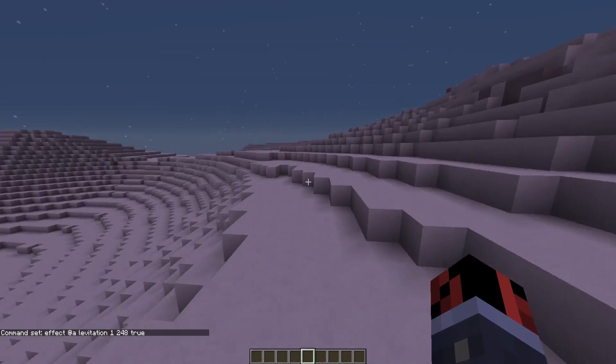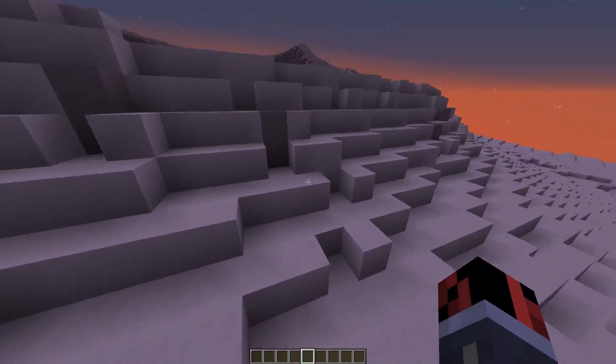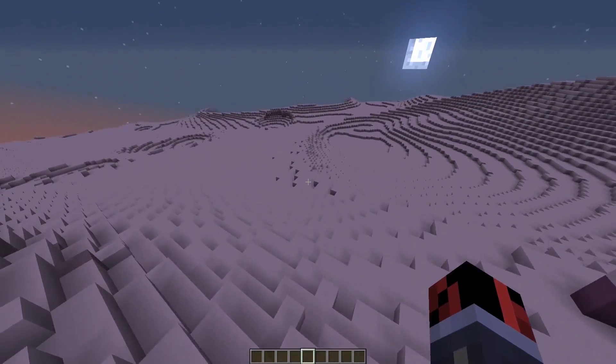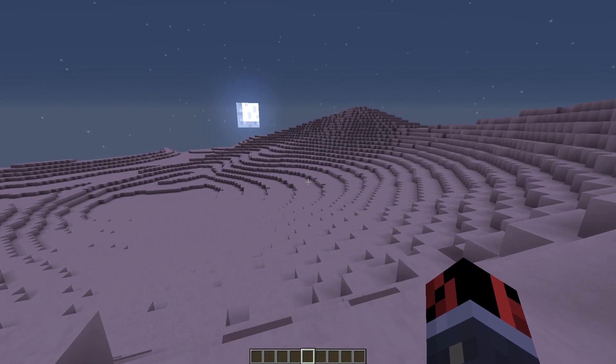But look what happens if I activate this line of command blocks hidden behind this wall. As you can see, it's a really small line of command blocks — not even a big one. And the first thing you can see is that gravity has changed. Now you can jump higher — actually two blocks at a time — and you will also fall slower, so the gravity is more similar to what you would have on the moon.